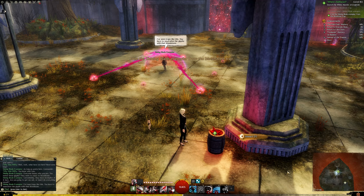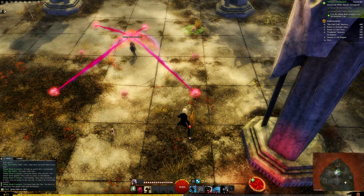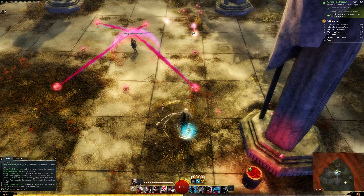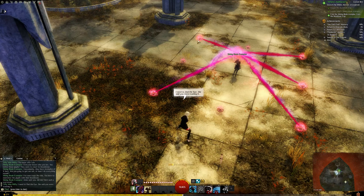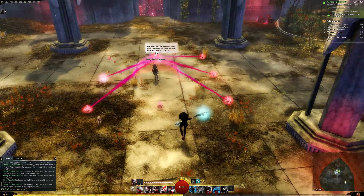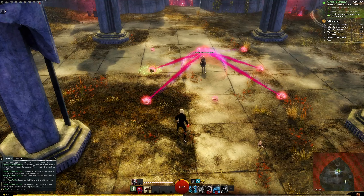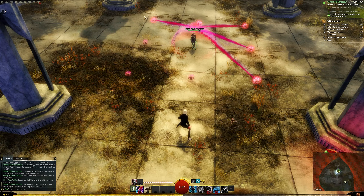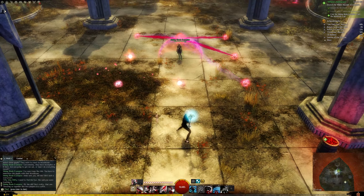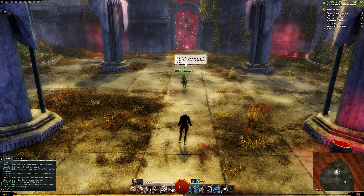We're going to grab from a barrel — we have two at the bottom and two at the top. We're going to go for the top right corner, then the top left corner. Going center on the left, then bottom left. That's one way to get it open — definitely not the best way.